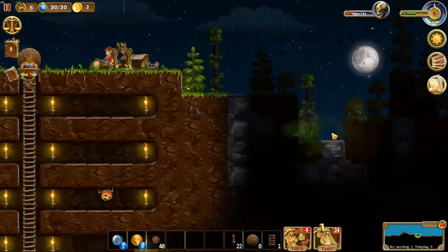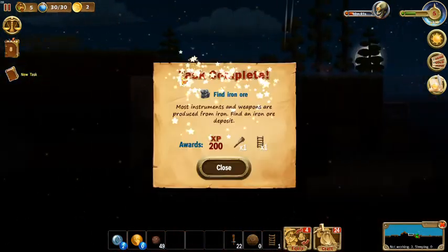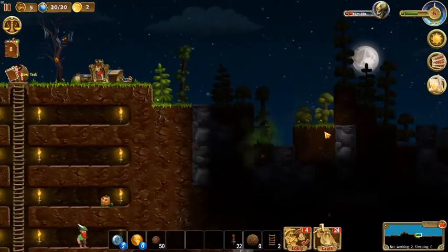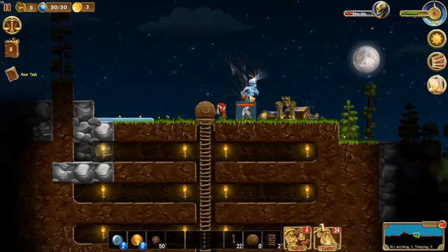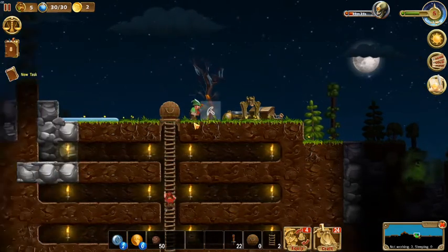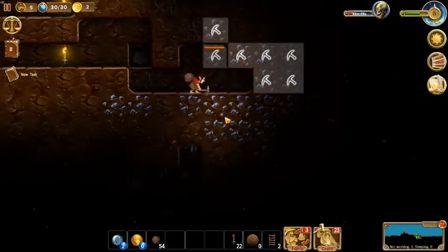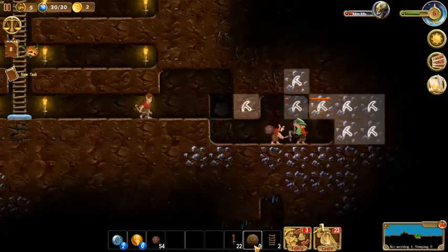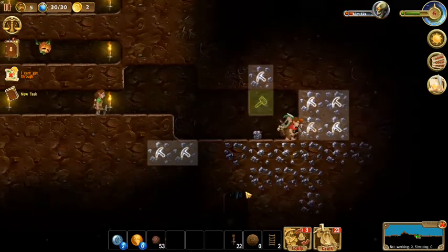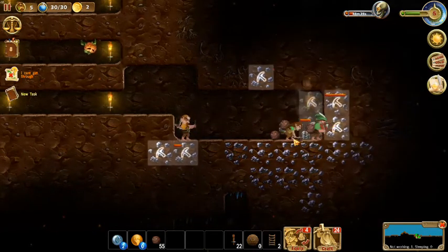There's a big zombie working his way over, and what looks like a witch. But they're trapped there so we'll leave them. We put torches here and here — one, two, three. We're collecting all that iron ore, and we leveled up to level 5, chugging right along. We'll put dirt on those three tiles and mine that back wall out as well.